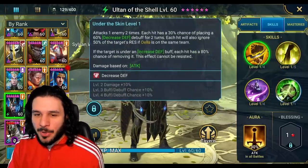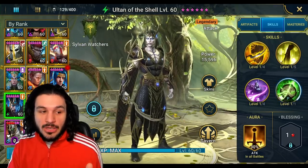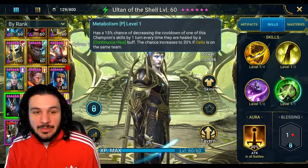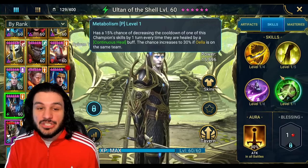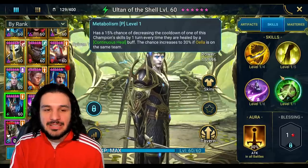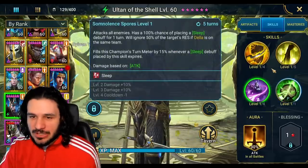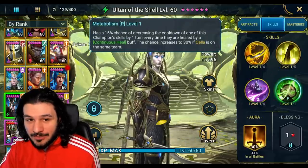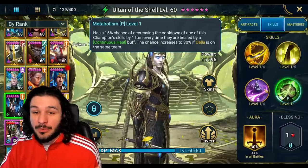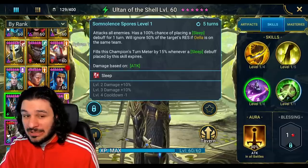The fact that the partner bonus is simply ignoring resistance doesn't do enough justice to this guy or to the fusion herself. The passive has a 15% chance — increased to 30% with Owella — of decreasing the cooldown of one of this champion's skills by one turn every time he's healed by a continuous heal buff. The A3 is a 5-turn cooldown, bookable to 4. But like I said, books aren't really needed.